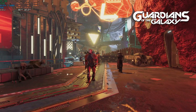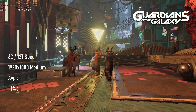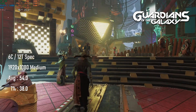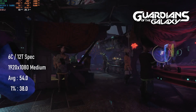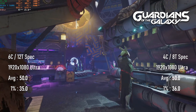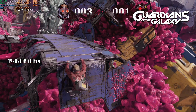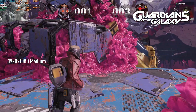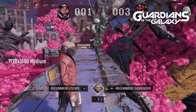Coming from the GTX 970, the R9 290 is a delight in Guardians of the Galaxy. With the Nimei drivers installed I'm seeing an average of 54 FPS and lows of 38 at 1080 medium. The canned benchmark showed only minute differences as I turned quality up even further, though I have my doubts about how well that will translate into gameplay, as the actual game slows way down in several scenes. I'd be inclined to recommend medium to be on the safe side, though as the game's quite light on VRAM usage you can feel free to turn textures up to high.